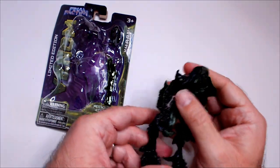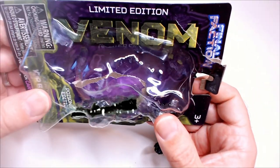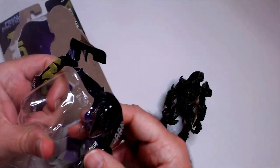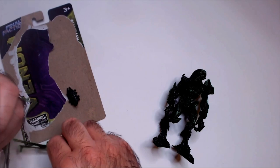Alright, that is Kryptus, Final Faction. Limited Edition Venom, Poisonous Edition, Bounty Hunter Kryptus — there's a lot on there. But I like that there's a lot on this card. Oh man, I almost forgot — he has two weapons here. I have a bounty hunter with no weapons.